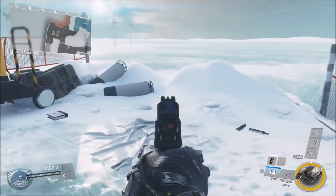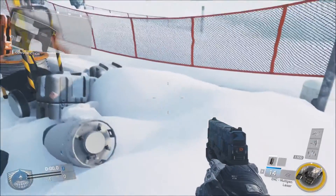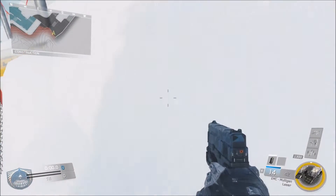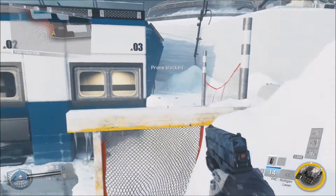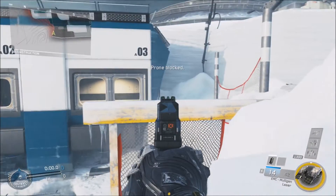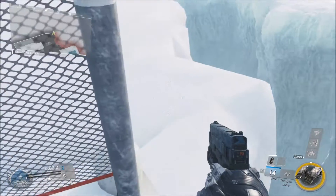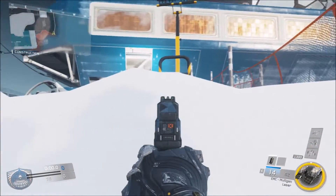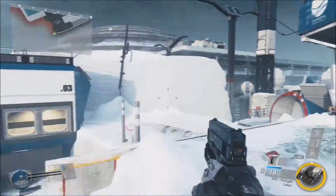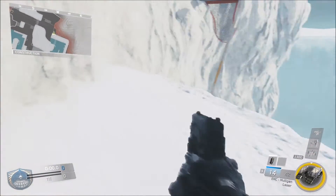Another good spot that a lot of people will look over is if you actually walk over this little snow edge and lay down behind it — you're blocked by this little snow ledge. The only thing you really have to worry about is people viewing you from right here, which is a pretty common path to walk, but you won't really have to worry about too many people seeing you from those areas over there.